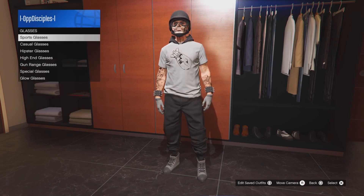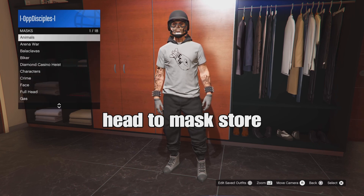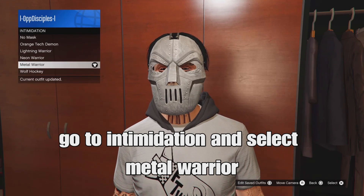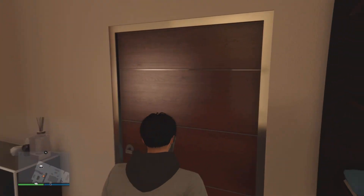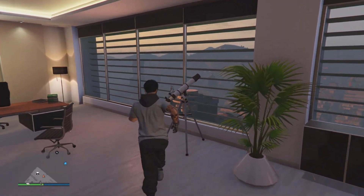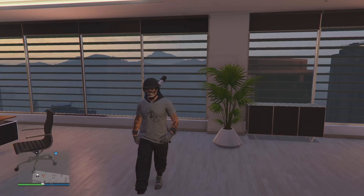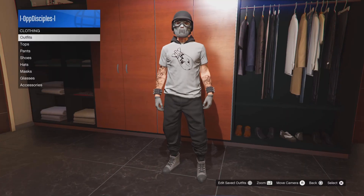Now go to the mask store and go down to imitation masks. Select the metal warrior mask. Then we'll use the telescope glitch to transfer the mask onto the helmet with the glasses. Run back to the Tosco spot, hit around on the d-pad, and your character will stop. Put on the outfit we saved with the glasses and helmet, back out, walk away, and the mask is now merged.